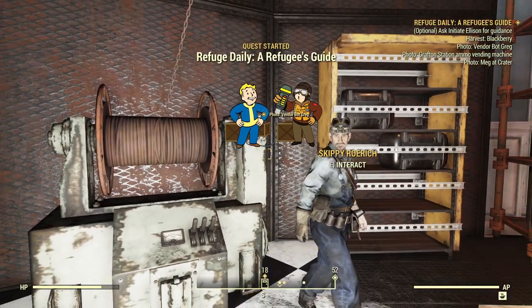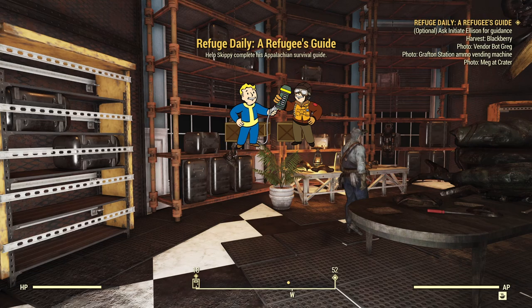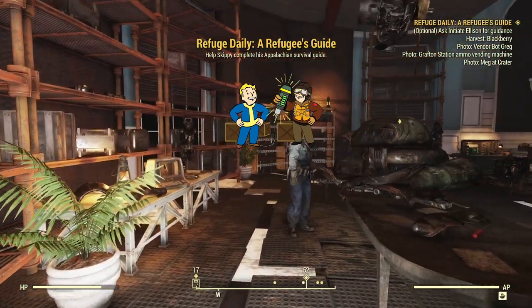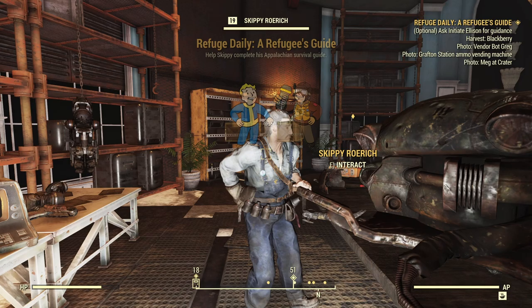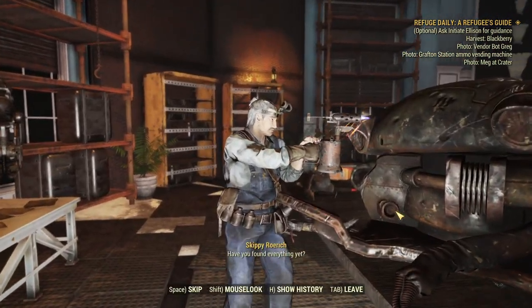He wants a whole bunch of pictures taking and a sample of a plant gathering as well. If you haven't got the ProSnap camera already, then don't worry about going hunting all over Appalachia for it — you don't need to do that anymore. Skippy will give you one.